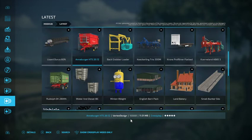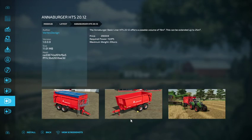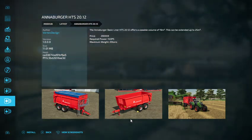Anaburger Basic Liner HTS 20.12. Offers a usable volume of 19 cubic meters on top, which can be extended up to 25 meters. Price is 29,000 euros, 140 PS power, and 20 tons.